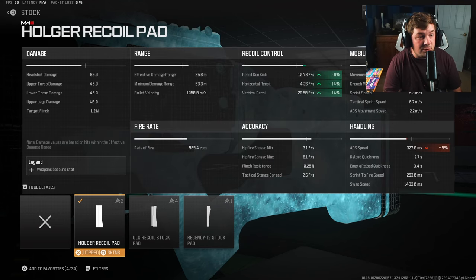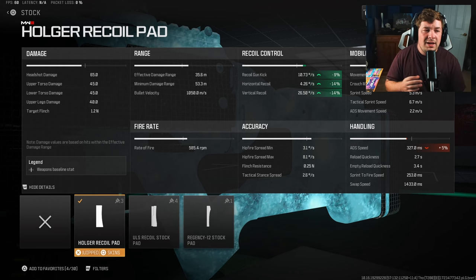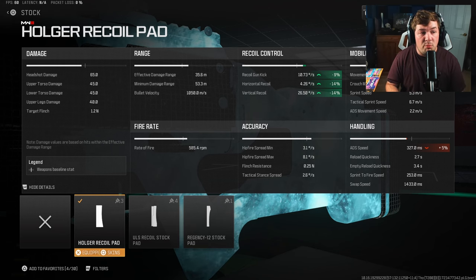For your stock, you're going to want the Holger Recoil Pad because it's going to give you an insane amount of recoil control — 9% to the gun kick, 14% to the horizontal and vertical recoil control — with a sacrifice of just 5% to the ADS. In my opinion, that is a fair trade-off.